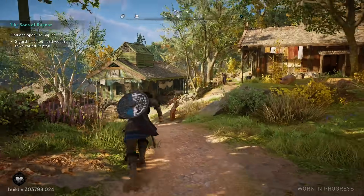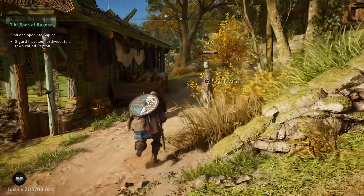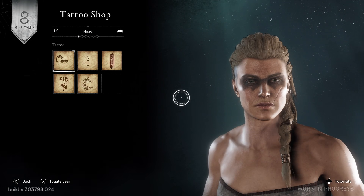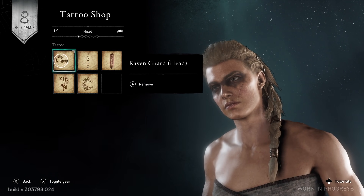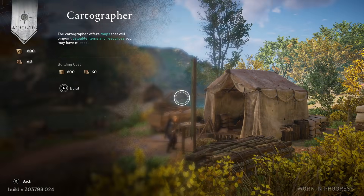You get to build a settlement, which is basically a quest hub where you have access to everything you need: butchers, fishermen, armorsmiths, vendors, tattoo artists — it's important, you're a Viking — and so much more. All of which can be upgraded as your town prospers.